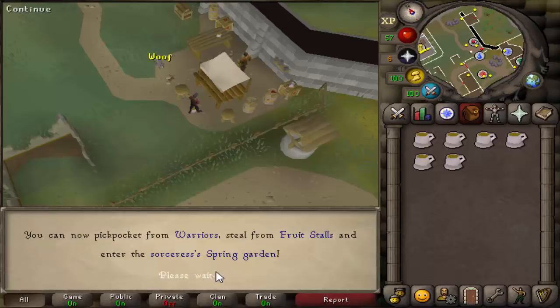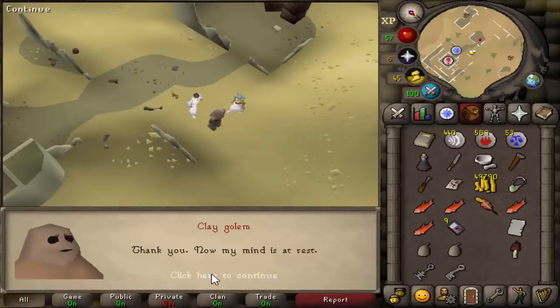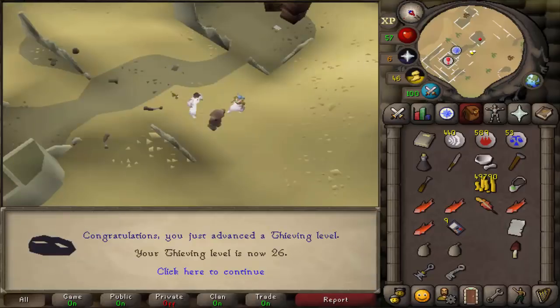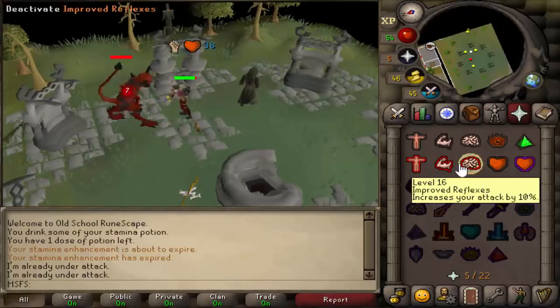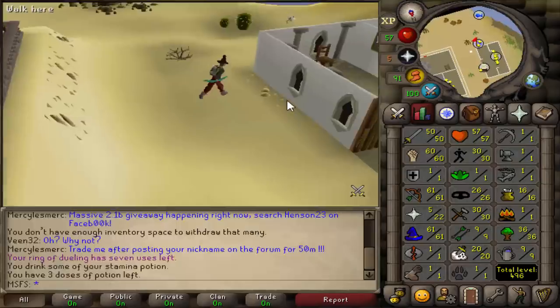Next up is The Golem — and The Golem is done. Task complete. One quest point, 1000 crafting XP, and 1000 thieving XP. Now we need to do Demon Slayer — Demon Slayer started. And Demon Slayer completed, three quest points and Silverlight.